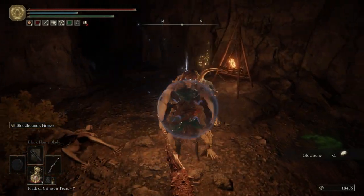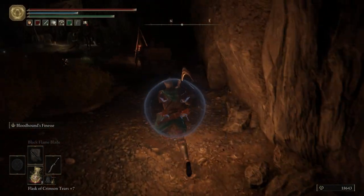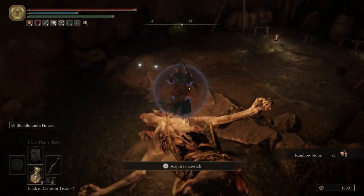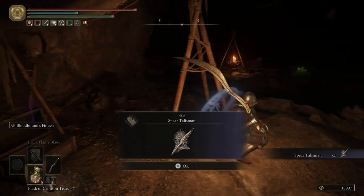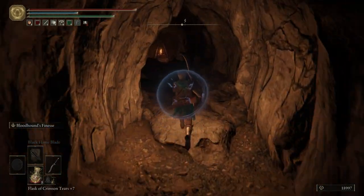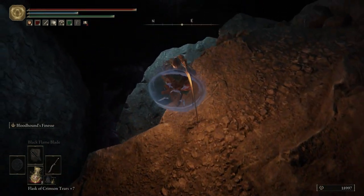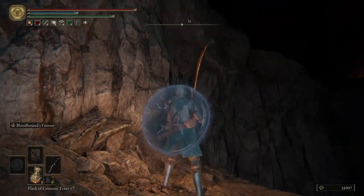Take these Demihumans out, grab ourselves some Hefty Beast Bones. Take out the big guy first if you can. Behind these boxes is going to be a Demihuman and then in the bushes another one, and then you have the big Demihuman Chieftain. Take him out fairly easily, get some Silver Fireflies. And then right here is a much cooler talisman compared to the last one - this is the Spear Talisman. If you have any weapons that have thrusting attacks you can boost the damage by putting that talisman on. Also, if you want to boost damage even more with a thrusting weapon, you can combine the charged attack talisman with the Spear Talisman and get double the damage on a boss or hard enemy.